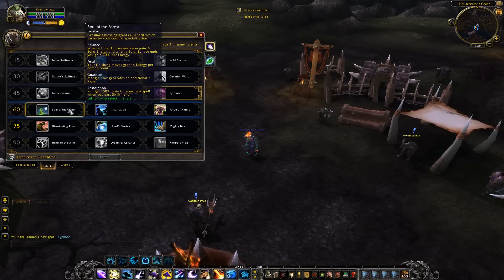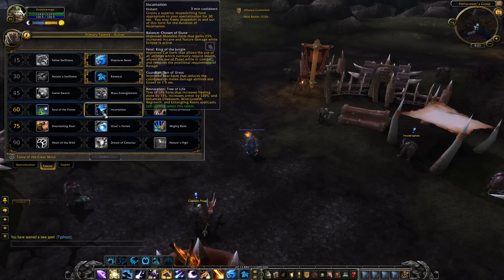Moving on to the next row, we have Soul of the Forest — a passive that grants benefits varying by combat specialization. Balance gets extra energy. Feral: finishing moves grant energy per combo point, and Mangle now generates additional rage. Restoration: 50 percent haste for your next spell when you cast Swiftmend.